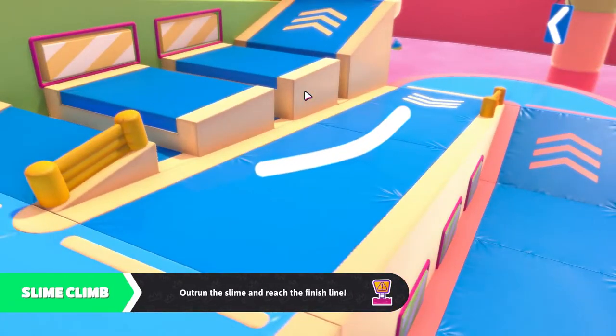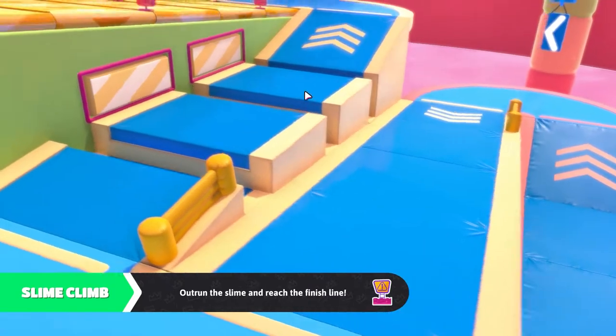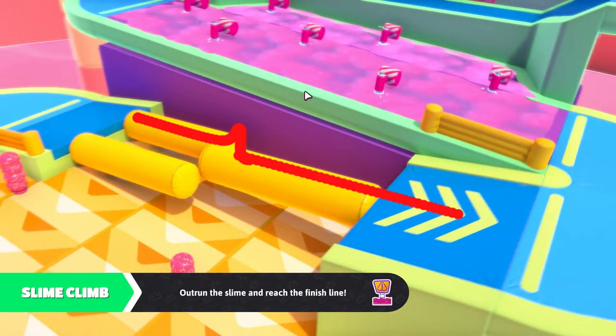The white path here is much easier to time the second pusher than the red path. These do not roll, they're just slippery. Be as central to them as possible.